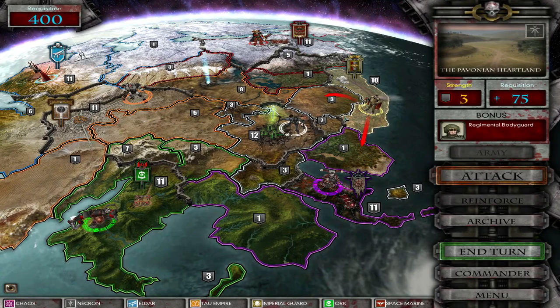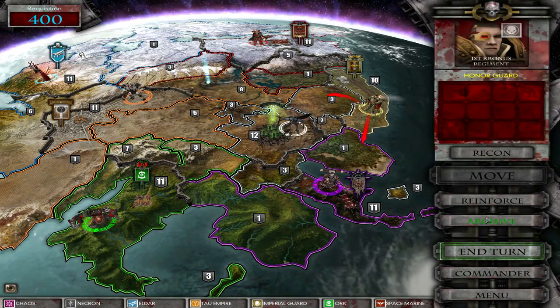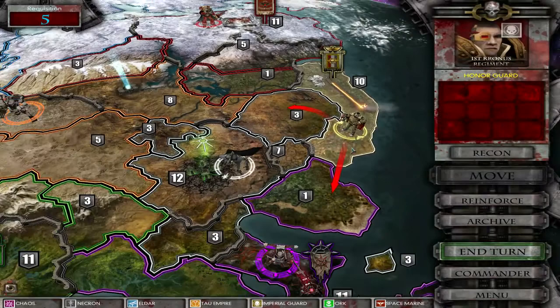It's a real-time strategy game, but in the campaign mode you have a turn-based map with territories that you move around and can attack. If you click on your own territories, you can reinforce them. You get requisition every turn depending on how many territories you own. You can use that to put troops into the garrison if you want, and we'll do that.